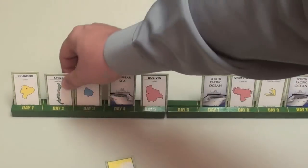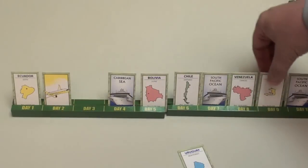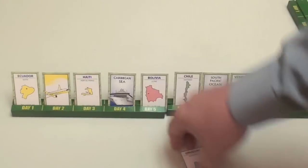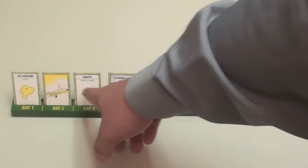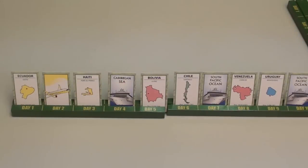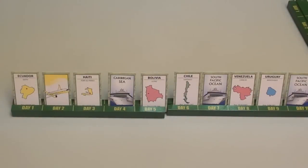There are also airplane cards. An airplane card is allowed to connect two cards of the same color. So I am allowed to go from Ecuador to a yellow airplane to Haiti, because that works perfectly. The goal of this game, like I said, is to get all ten cards in order using the boats, using the countries, and using the airplanes.